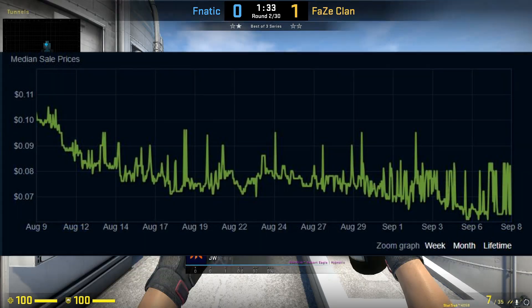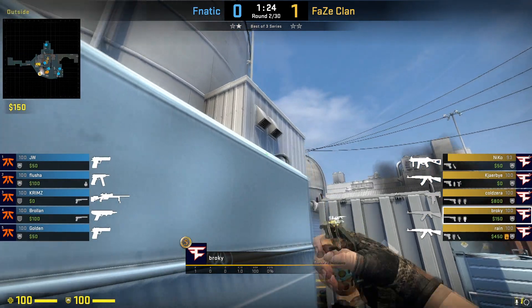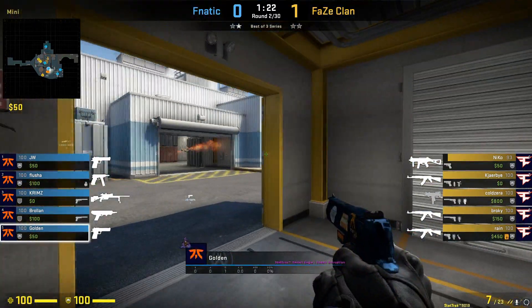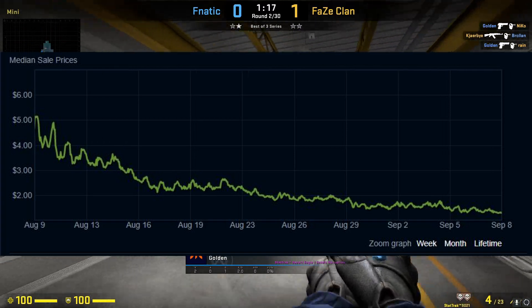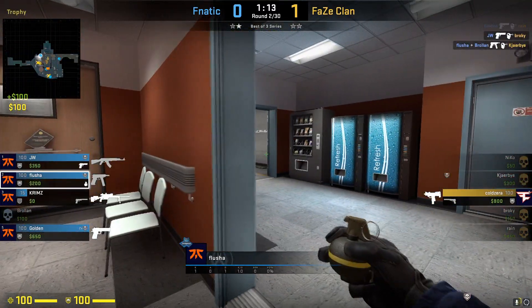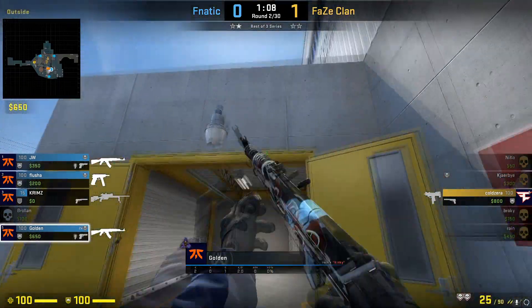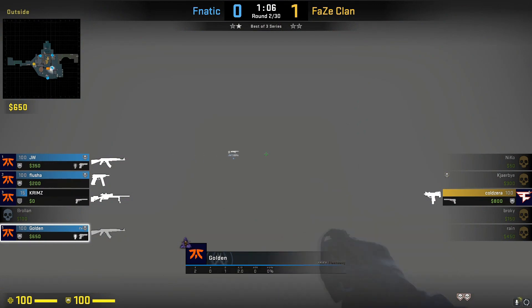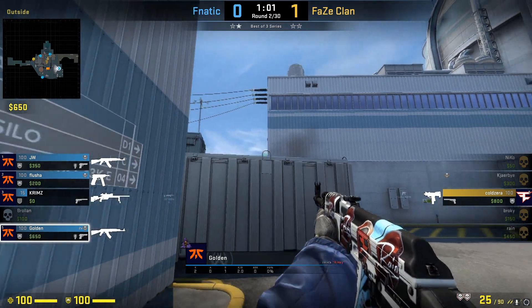Something like the CS20 case may have its fluctuations on the market, but unless it goes into the rare drop pool, don't expect a return on investment. Also, when a new case comes out — for example, the Fracture case — it will keep dropping in price as more are dropped in-game. Please don't invest into a new case when it first comes out. It's only going to go down in price for a while. So how do we know when to invest and what cases to invest into?